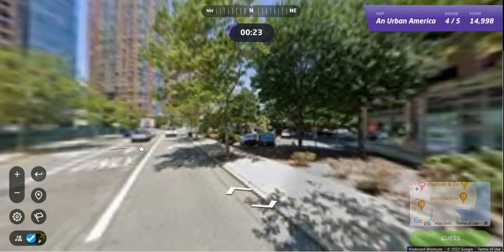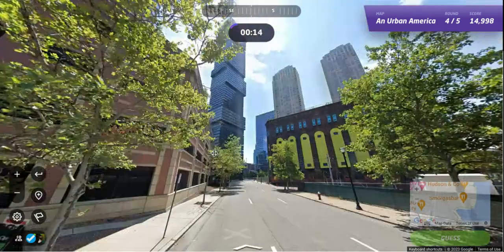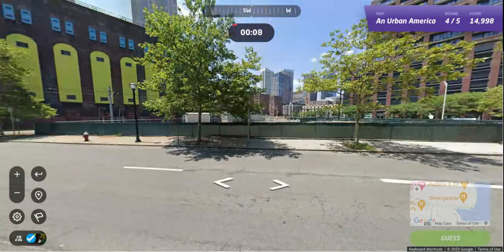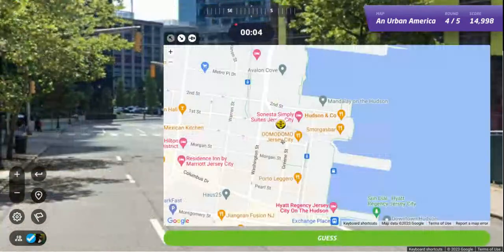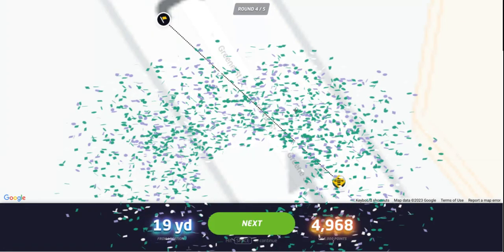Nice part. I think you can take the path — anybody familiar? Across from here. You can actually park here and go across — that will take you over to southern Manhattan. It's a good place. You can park here and go into the city that way. Just realized I was talking, and I think we're like here. So one second to go — hopefully got a... there we go. Got a perfect score in that round, 19 yards. Jersey City, New Jersey, in Urban America.